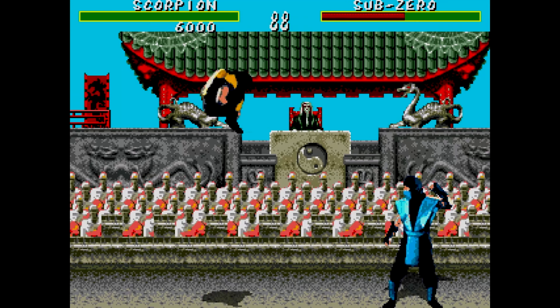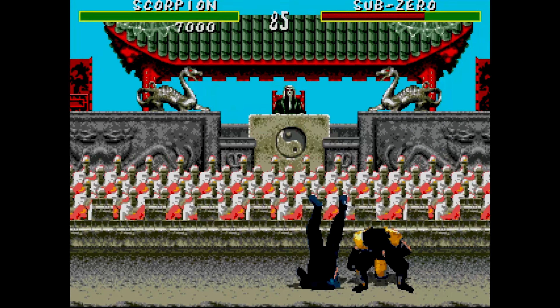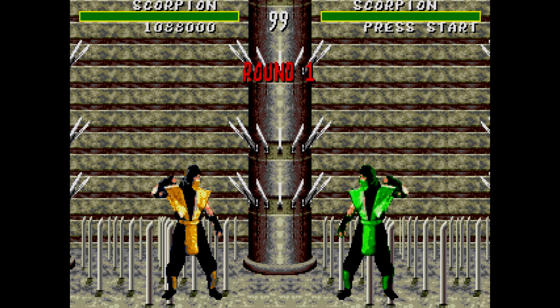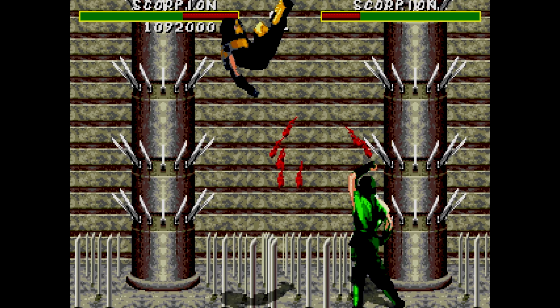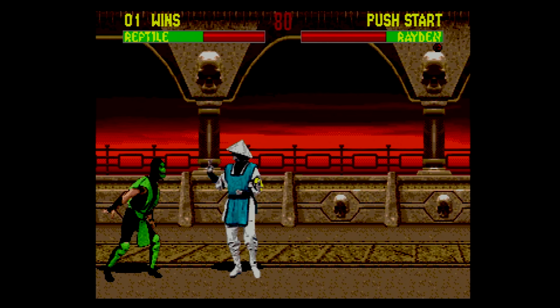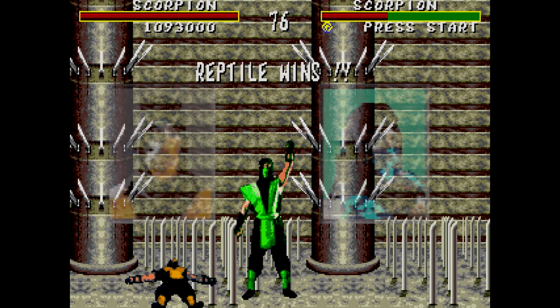The first character we're going to see if they are playable or not is the first hidden character in the Mortal Kombat series, who would drop down every so often giving you hints on where and how to find him. Reptile! Now, Reptile is not the same Reptile in the later games where he can spit acid and go invisible, but he is just a quick, lazy design where they combine the colors of Scorpion and Sub-Zero along with having both of their powers.